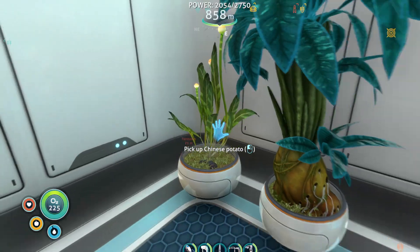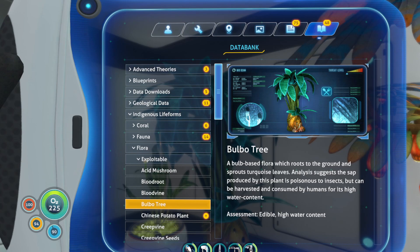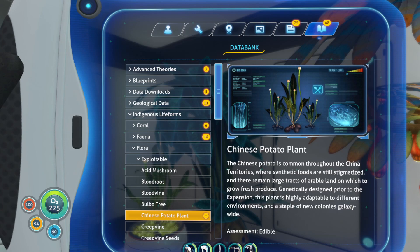We have our lantern fruit, our bulbo, and our Chinese potato tree. We will start with the bulbo tree — a bulb-based flora which roots to the ground and sprouts turquoise leaves. Analysis suggests that sap produced by this plant is poisonous to insects, but can be harvested and consumed by humans for its high water content. So it's poisonous to insects, but not us. The Chinese potato is common throughout the China territories, where synthetic foods are still stigmatized and there remain large tracts of arable land on which to grow fresh produce genetically designed prior to the expansion. This plant is highly adaptable to different environments and a staple of new colonies galaxy-wide — apparently a good seed to bring with you.